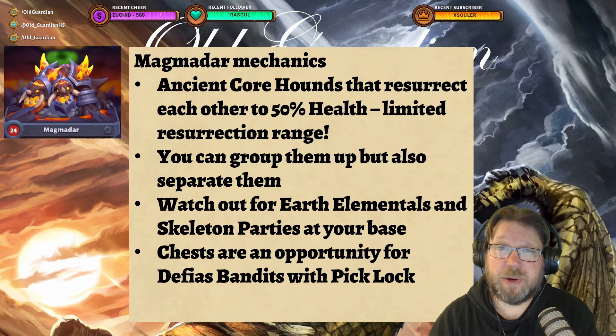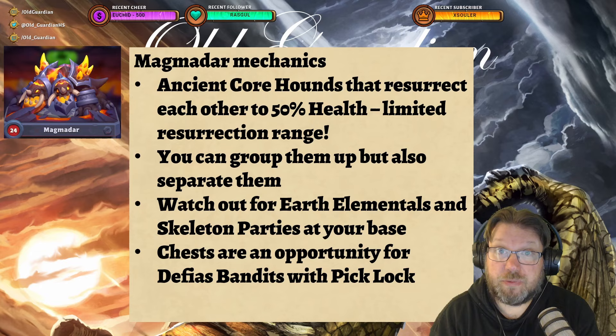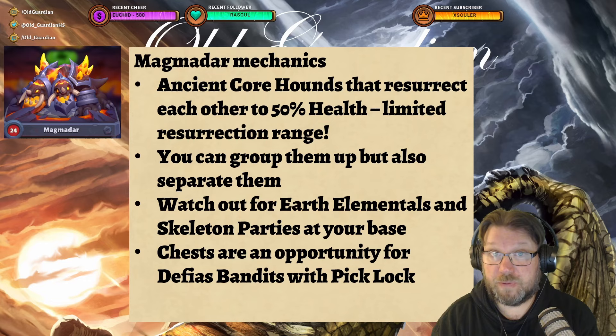At the start of the fight Magmadar has three Ancient Core Hounds, and when one of them dies, the others will resurrect it at 50% health — really quickly, much faster than the regular Core Hound resurrection. However, this resurrection range is limited, much like untalented Core Hounds, so if you kill some Core Hounds at one end of the map and others on the other side, they will not resurrect each other. So you have the opportunity to group them up and kill them at once, or separate them and kill them little by little — both approaches work.